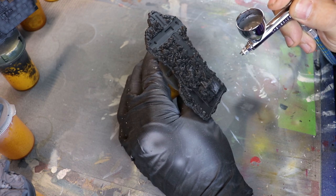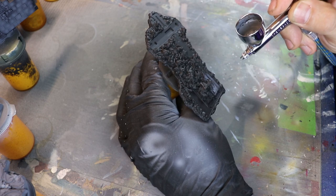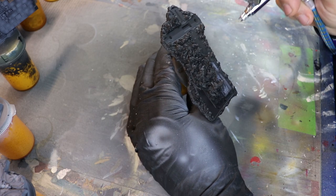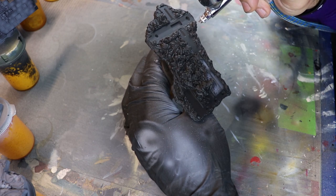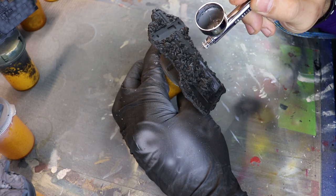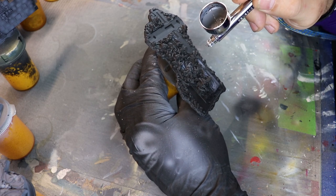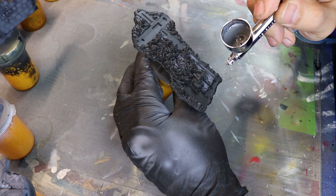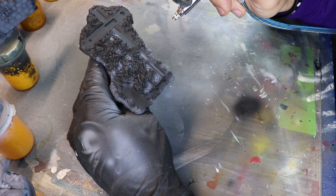Moving around with the same exact mixture — sort of batch painting, going through different sub-assemblies, hitting the same color. What I'm doing is bringing the same colors to that broken tile on the upper level. It's kind of broken and shattered into a lot of bits, so I'm getting in there using that accuracy I practiced with the flagstones and bricks, targeting a certain area to bring it up. This takes practice, and if you're not practicing it, you're not going to get better at it.